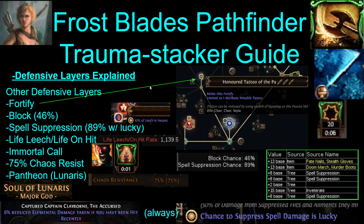The rest of the defensive layers: you get 4 to 5 endurance charges from the Paw tattoo, which you need to put down on the lower part of the tree. You get 46% block from Dawnbreaker. You get about 90% suppression with the lucky mastery — you can only get suppression on gloves and boots though, because the rest of the items are all uniques. The Inveterate wheel plus one tattoo gets you to 90% suppression, which is pretty solid. You also have about 1,000 life on hit and leech recovery in addition to all the flask recovery. And then Immortal Call, capped chaos resist, and the Lunaris pantheon gives you another 6% reduced elemental damage taken if you've been hit recently — which is always, because of trauma. Very, very strong defensive layers on this build.